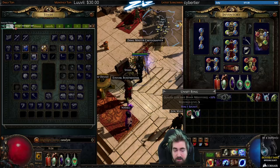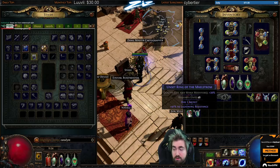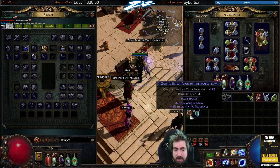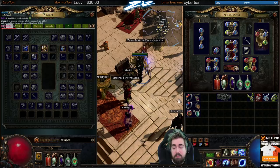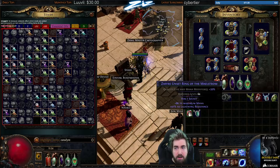If you use an Augment it removes 2% quality, a Regal removes 5%, and an Exalted Orb removes 20% as well. The quality on the item right now gives a higher chance to roll life and mana. When you augment, it's going to lose some quality, but there's a higher chance to roll those mods — that's how it works, and that's why the quality removes.